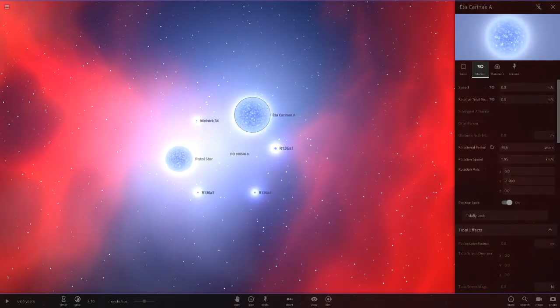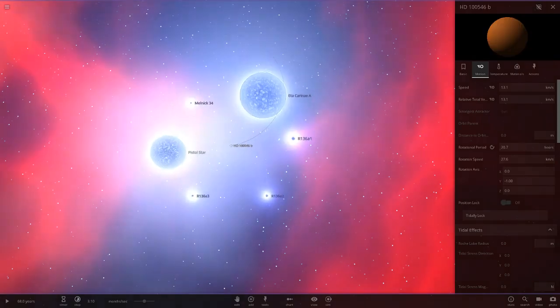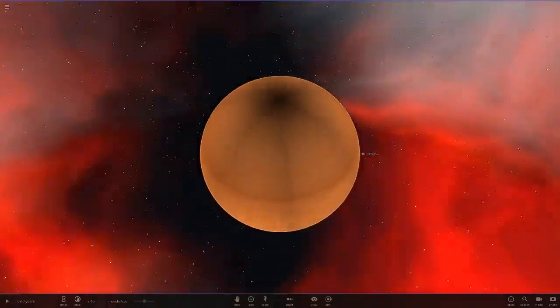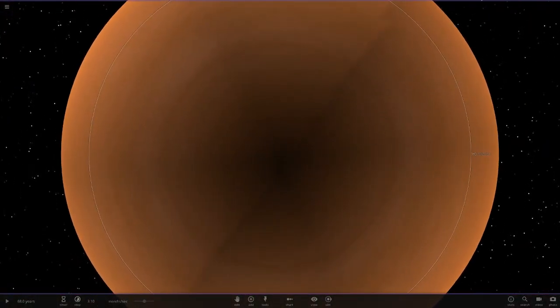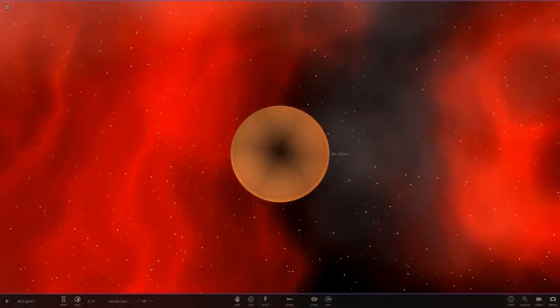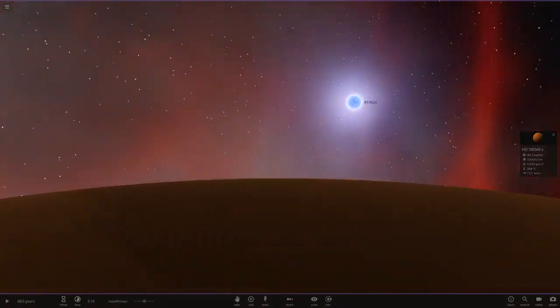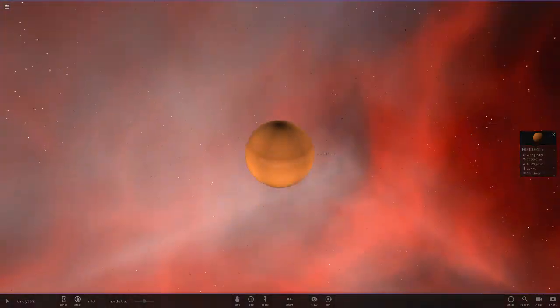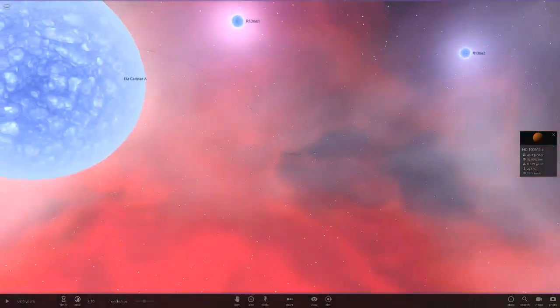Now we need to position lock all of these so they don't collide — locking Eta Carinae, R136A1, R136A2, the Pistol Star, Melnick 34, and HD in the middle. Just look at this: no matter where you look it is daytime. The only dark point is directly below since there's no star above or below. Now we just need to see if this planet gets vaporized.